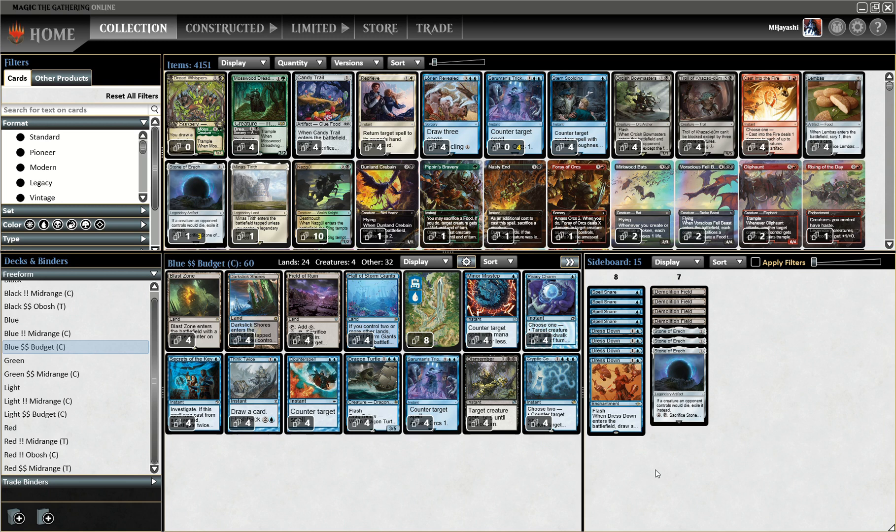That is fine because we get to play Think Twice, which is such a janky looking card, but at the end of the day it allows us to draw two cards and claw through our deck very quickly. This card also allows us to play Dismember without losing life, which is very nice.